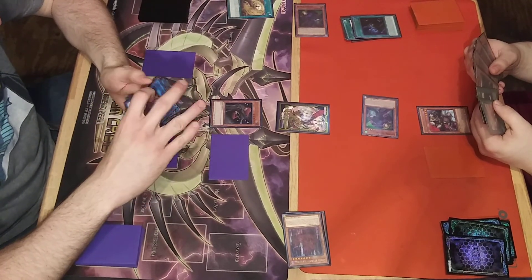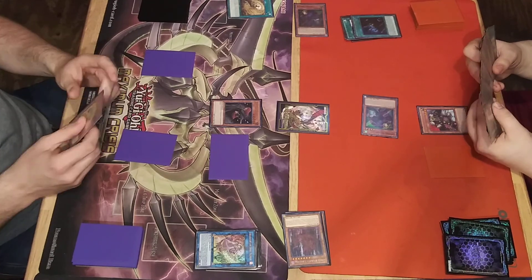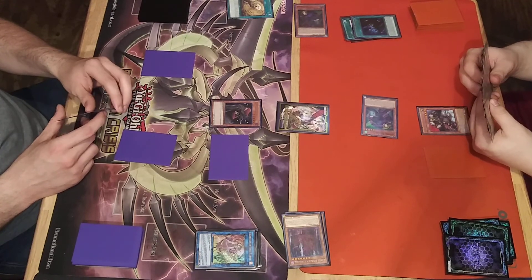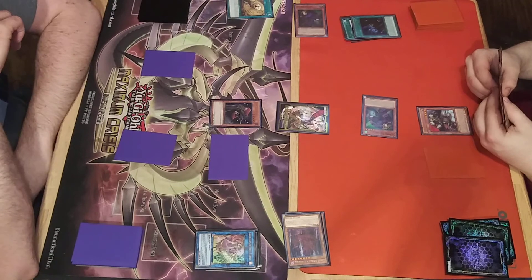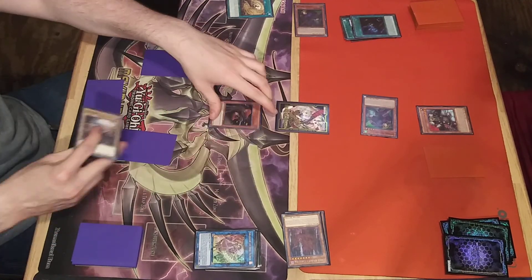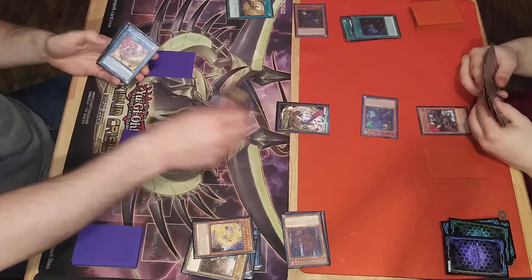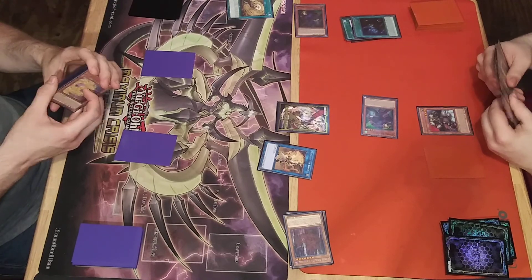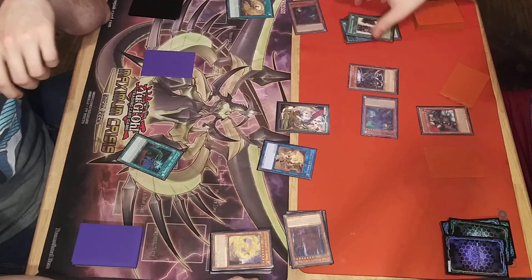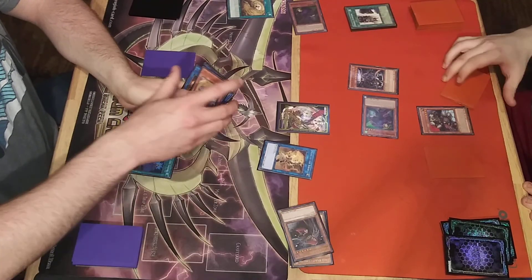Normal summon Monk. When you summon Monk, discard one Chaos Hunter. Call Monster - no monster, no turret. I'll find his graveyard. Not going to happen. Unbelievable.